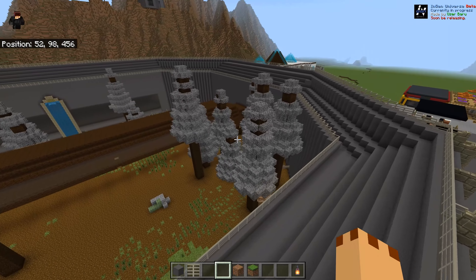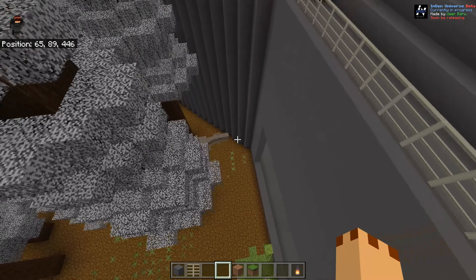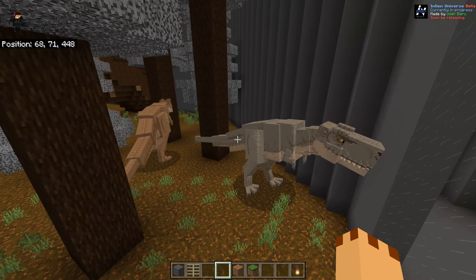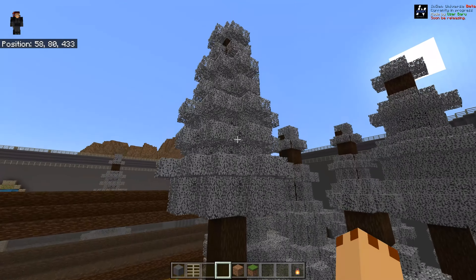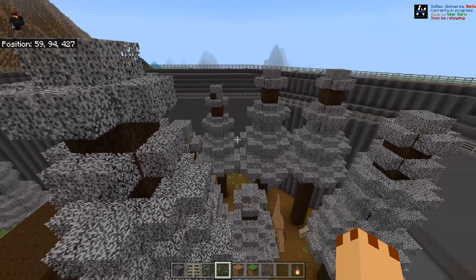Oh my god, it's got a massive log in it — it's ginormous. We've got some dinosaurs in here and a glass viewing area here. Oh wow, and some trees — I'm not too keen on these silver trees. It's got a tree and plant pack in it as well.